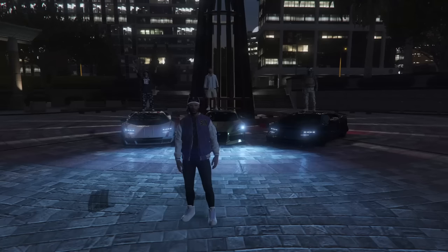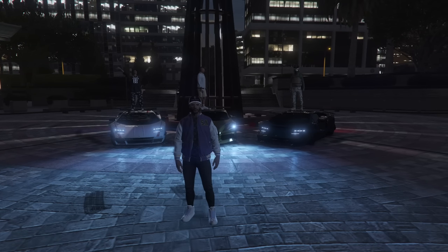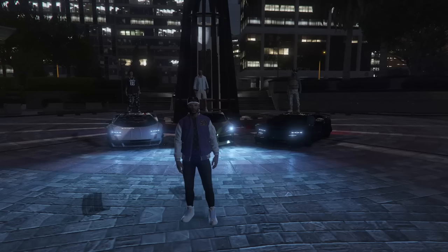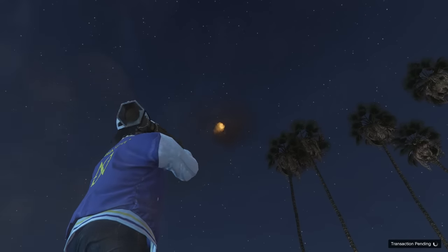In today's video we are going to be playing Hide and Seek. I am going to be the one hiding in this episode. We have some pretty basic rules for this game mode. Our map is going to be limited to this section of the map on screen right now. We can only go within this area. A general rule is you have to stay within the highways and you cannot go past the pier on the left side of the map. Every roughly three minutes I have to shoot up an RPG into the air as high as I can get it.